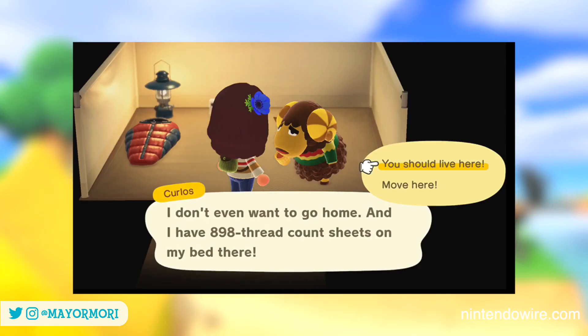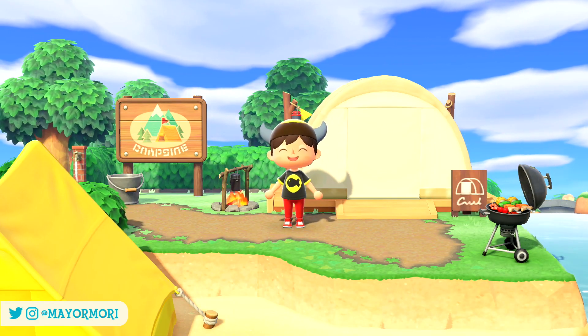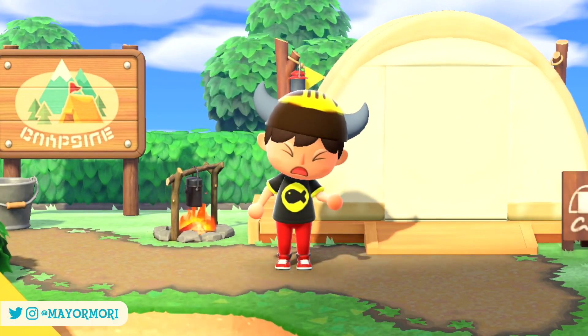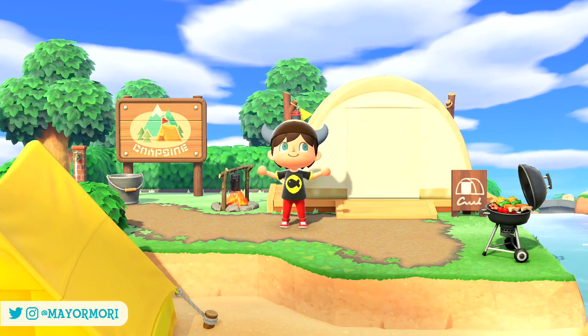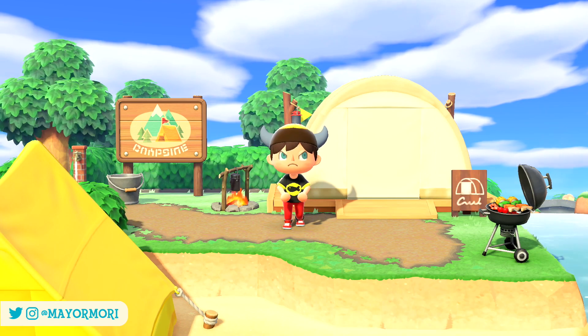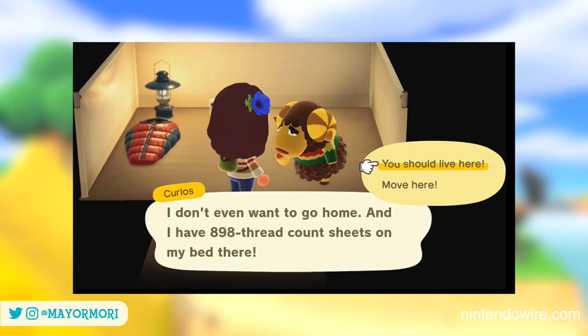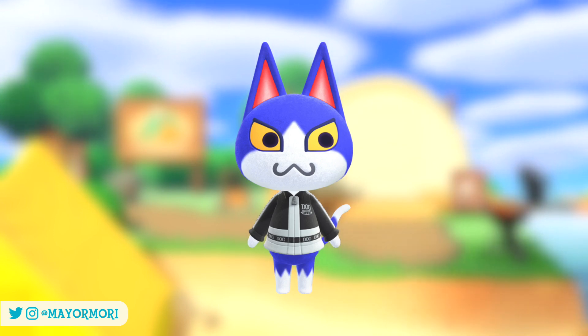If you keep asking a random camper, you'll eventually get the chance to ask them to move in permanently. If you've already filled all 10 plots, you'll likely have to ask a current resident to leave to make space. But if you persuade the camper to replace a resident who is already leaving — say, they announced yesterday they're moving out and you agreed — there's a chance the camper gets temporarily sent into the void, and a random villager replaces the one who moved out instead.